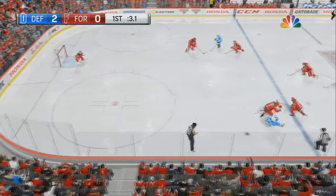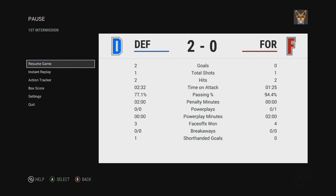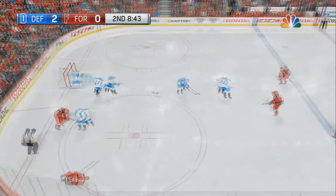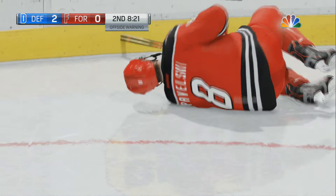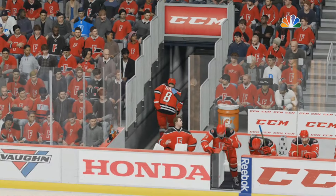Comes into the zone and he gets absolutely destroyed — huge hit right there by Team Forward. Team Defensemen had two goals on one shot, so suck it, Wayne Gretzky. You don't miss 100% of the shots you don't take — he didn't take a shot, and he scored. Team Forwards come into the zone, try to go to the middle and fail. Joe Pavelski is down — a revenge hit right there. He is out for the rest of the game, leaving holding his bum.